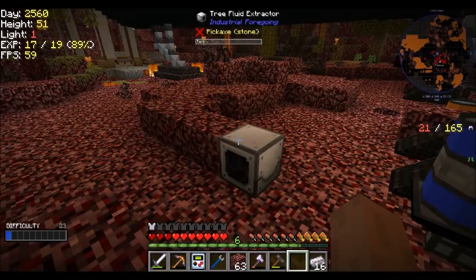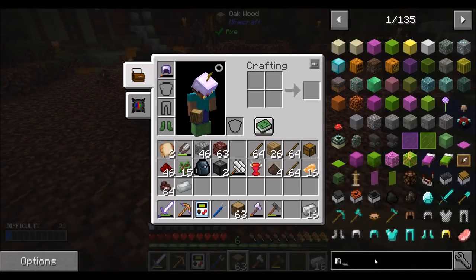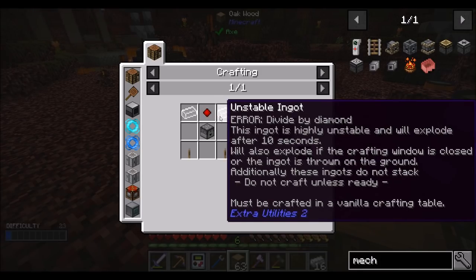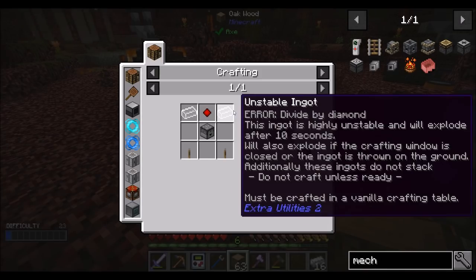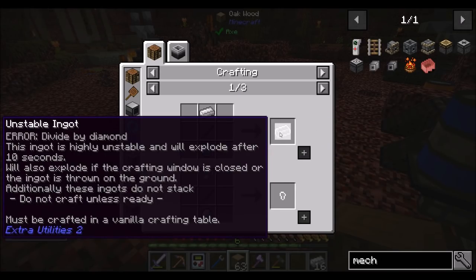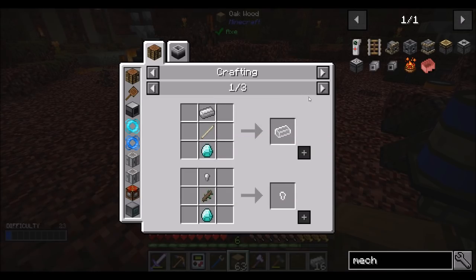I wonder if we could get more into Industrial Foregoing. How high do you make your 9x9s — 5 or 6? 5-ish, 5 on the interior, tall. Whatever feels good, 6 might work too. Height usually isn't the exact thing. Do you want to move your water production? Why would I do this recipe? Iron, diamond, and unstable ingot, so I can make a mechanical user. I want to do that, so I can automate this.